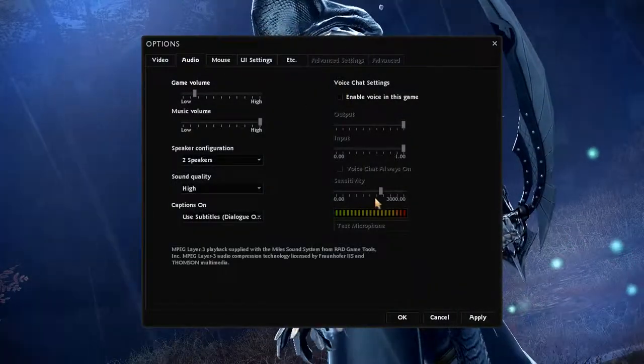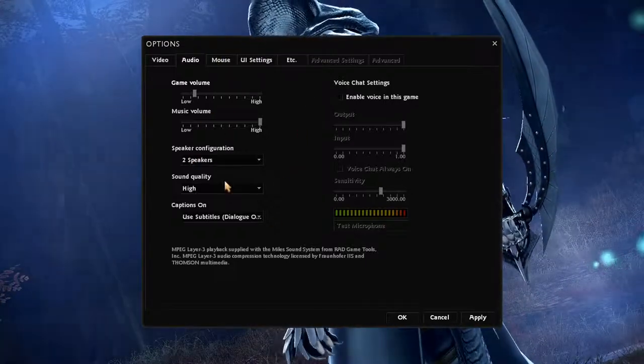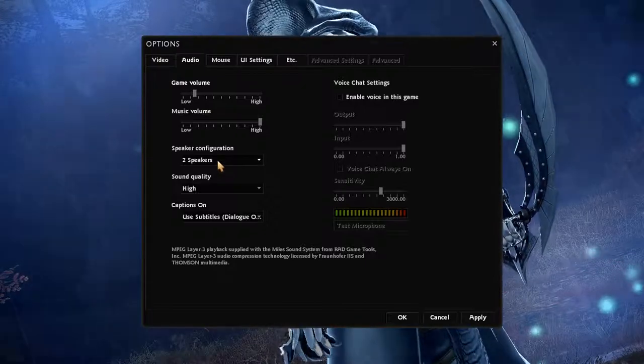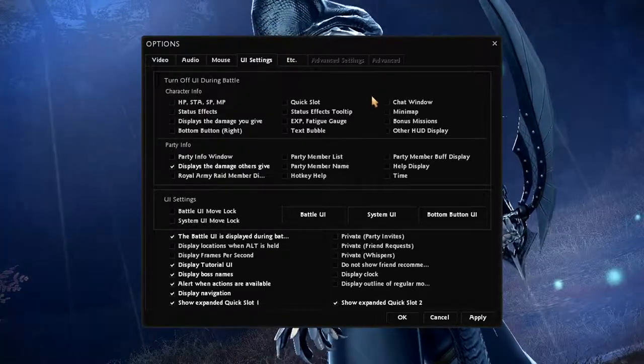Voice chat setting, so you can use your microphone - that's pretty cool. Speaker configuration, I'm using a headset, it's two speakers, I guess it's fine. Mouse sensitivity, nice. UI setting.